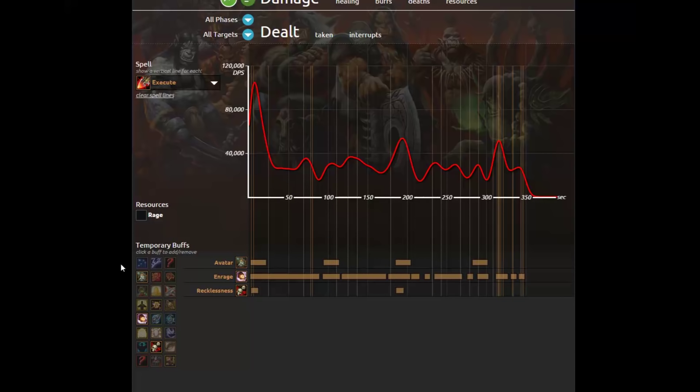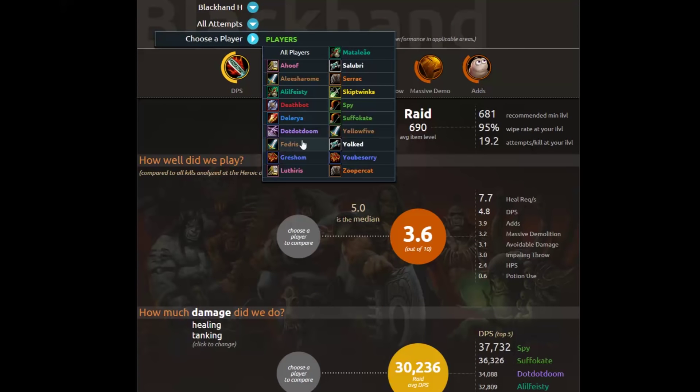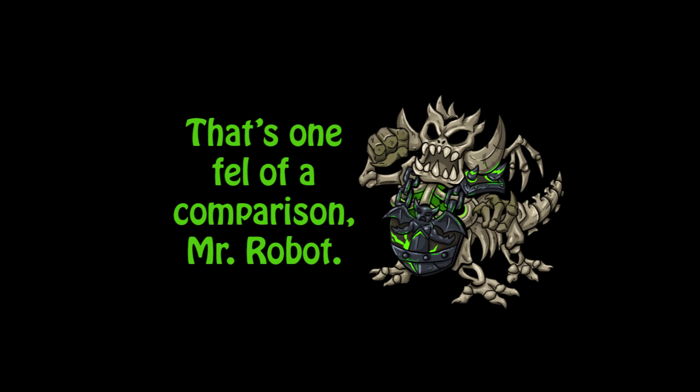Last but not least I can view the infographic for Yellow 5, which pulls out the most relevant events from the log and gives them to you in an easy to digest format. That's it — have fun in Hellfire Citadel!